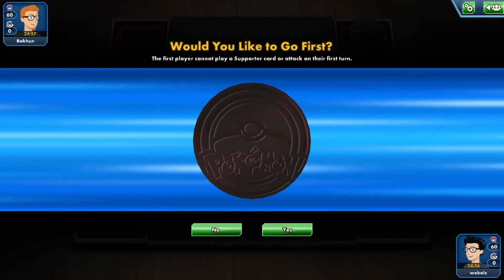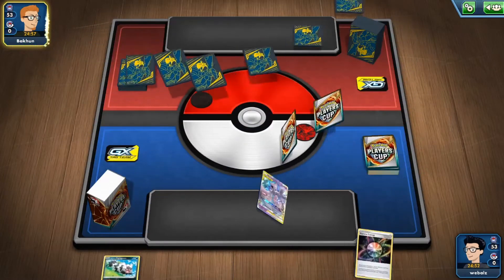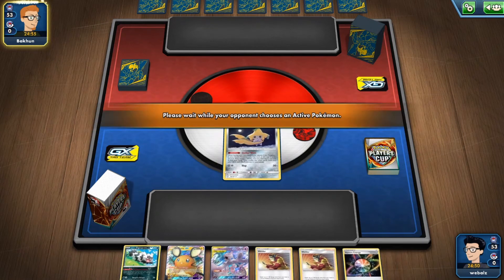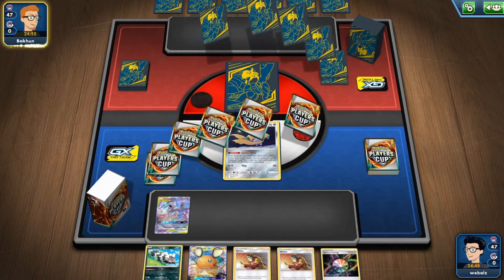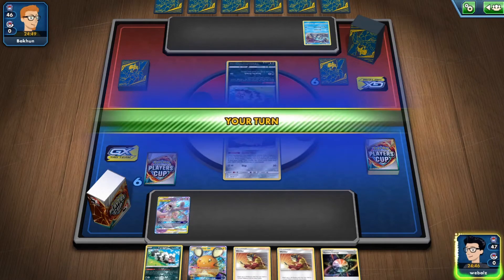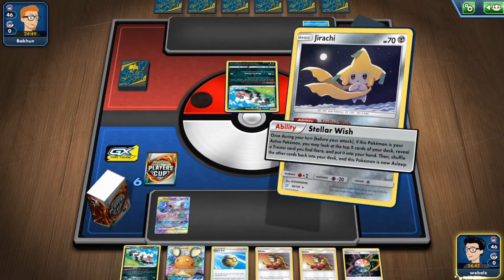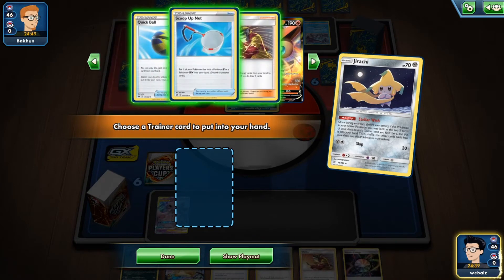So we're in Game 4. I won the coinflip so I want to go second. Starting with Chiraji and Mewtwo — that's great. Trying to find the Giant Half or Stellarish, and we'll be able to use the Welder here. This is Recon from my opponent — it's looking like we're playing against Gardevoir in Talionis.